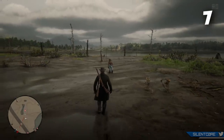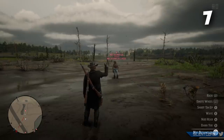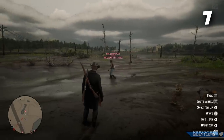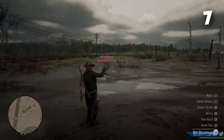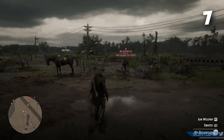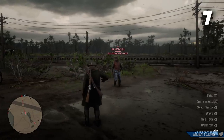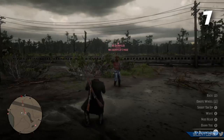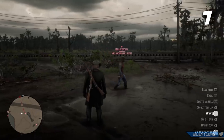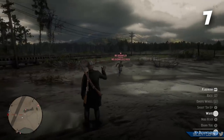Did you know there are three types of every emote in Red Dead Online? Most people just tap the button once for the standard emote, but if you double tap the button you'll do an alternate animation — usually quite exaggerated. The third type is done by holding down the emote button, which repeats the emote until you let go. While doing this you can also press right trigger to do a flourish move.